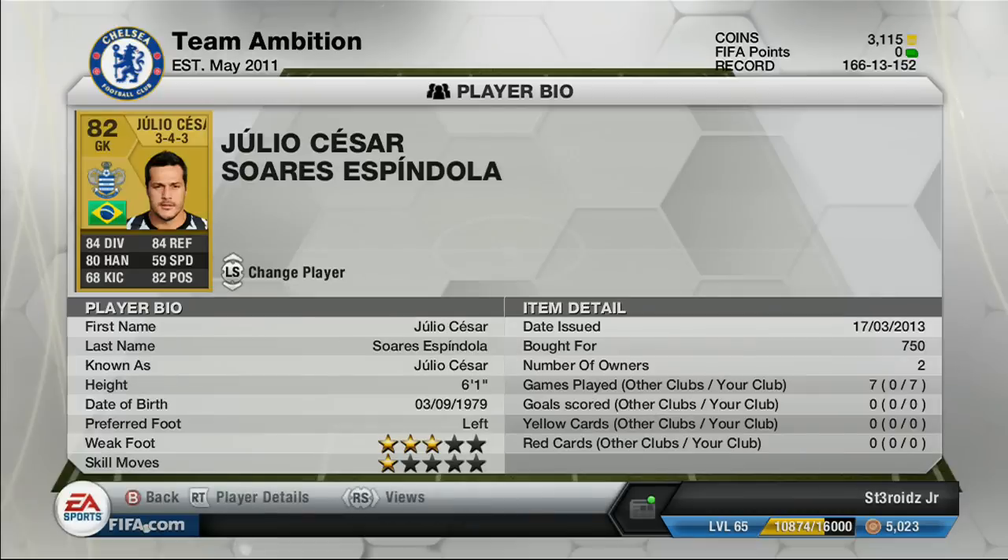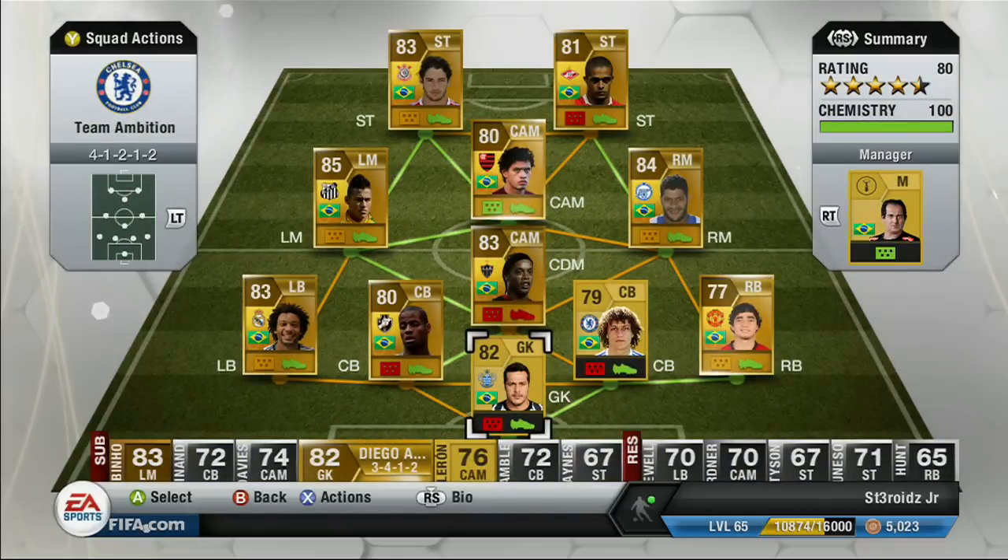In goal we have Julio Cesar, a phenomenal goalkeeper, boarded for 750 coins. He's alright, but there's a lot of other better goalkeepers.